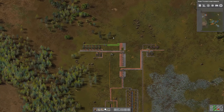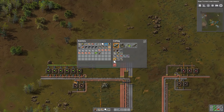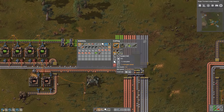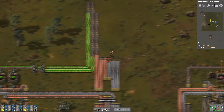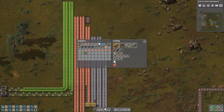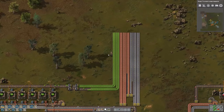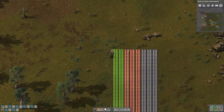But basically we do that over here where we have green circuits, because over here we have all the items necessary to create what we need to start building. But of course we need a lot more transportation belts, so let's craft those. Usually we might only do one run of this in the beginning, but I want to do three. And I think we're gonna do it on the left side here. So we need green circuits, we need copper, we need iron.